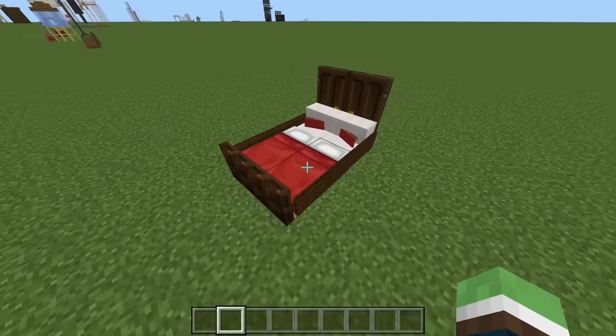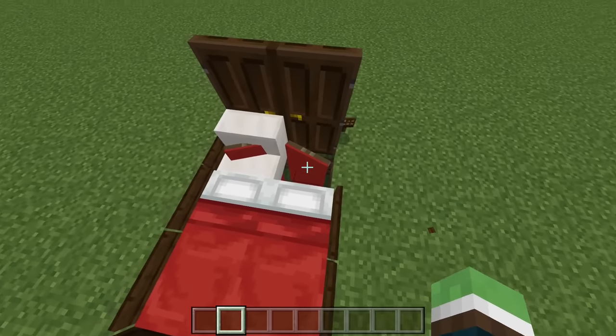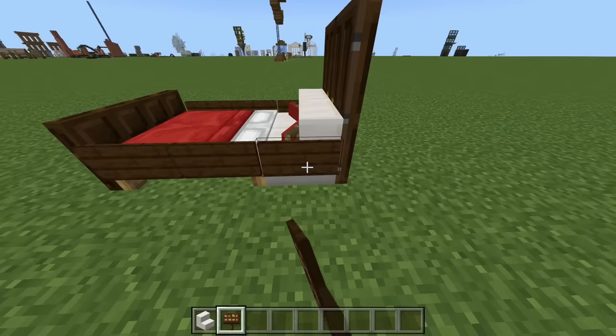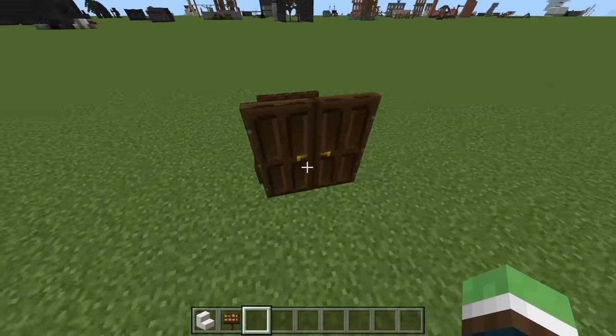Next up is a bed. This one is a little bit extended, but you can place red banners down here and put quartz blocks right here to create an effect of pillows, and then I just surround it by dark oak materials.